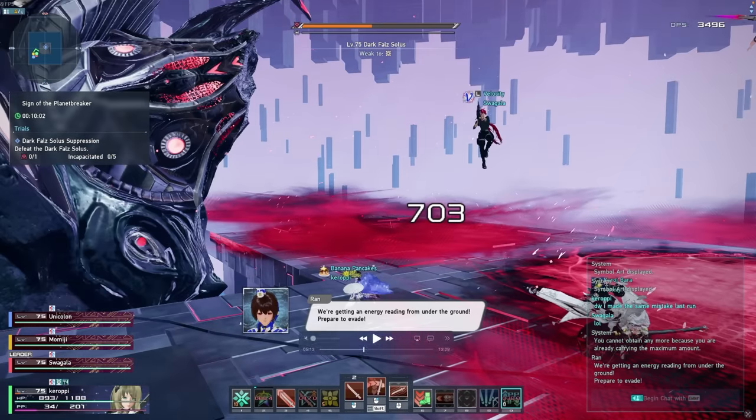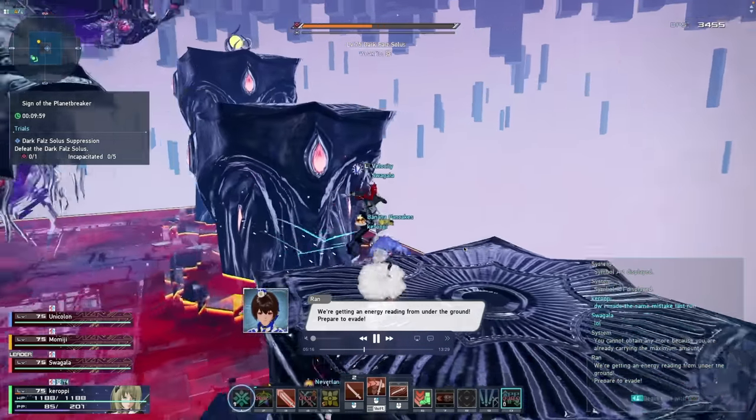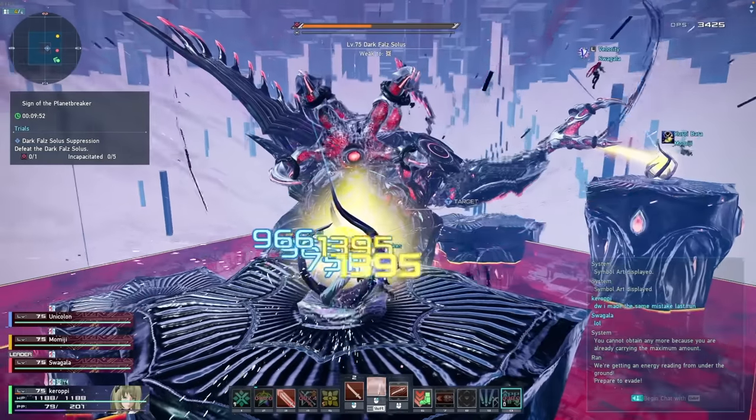You're going to know it's phase 2 when these red pools spawn on the ground. Stay away from them because pillars are going to raise from the floor. Wait for them to come up and then jump on them. I highly recommend everyone focus on one side first and then move over to the other side, because there are going to be two of these yellow targets. There's a pool of red goo that will slowly fill up the entire arena — you need to break these before the goo touches you, because the moment the goo touches you, you're going to be taking damage over time.